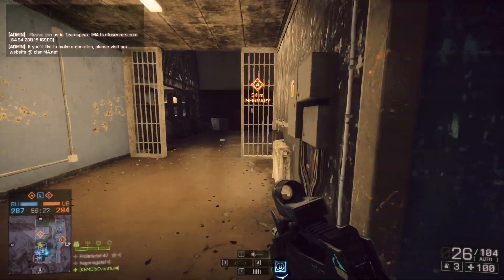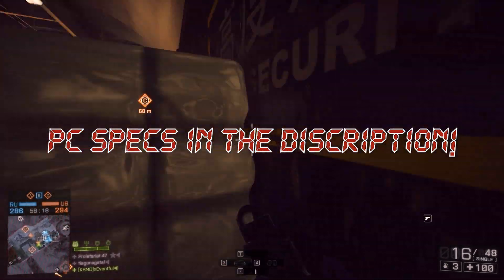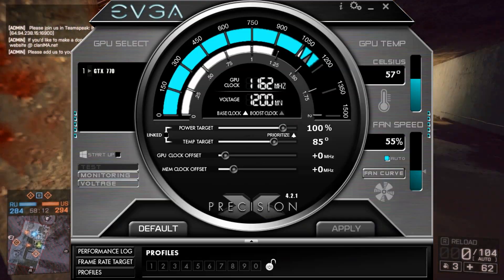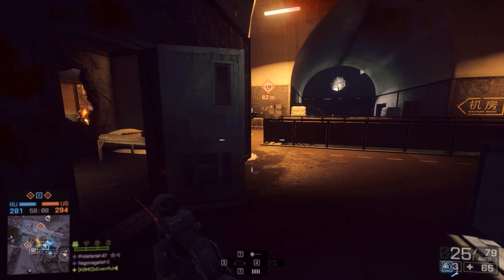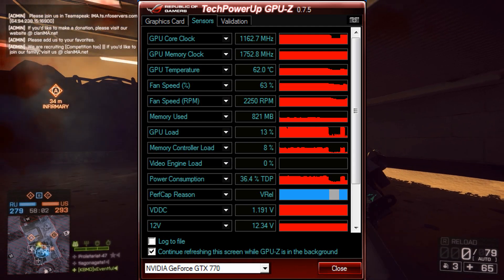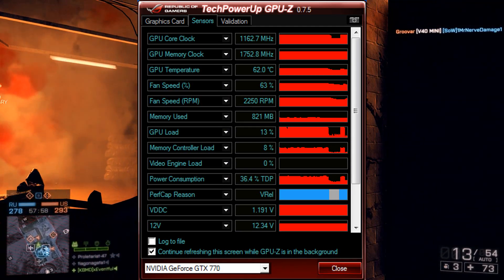Welcome to my GPU overclocking video. I want to explain how I got the clock speeds I settled on. For the stock clock, I let GPU Boost 2.0 decide — there's a link in the description if you don't know what that is. The stock clocks ended up being 1162 MHz on the GPU and 1752 MHz on the memory.